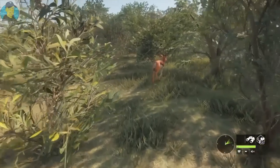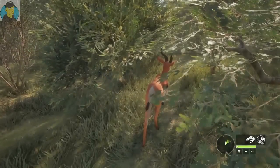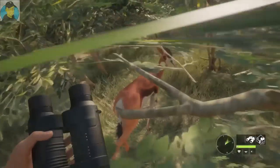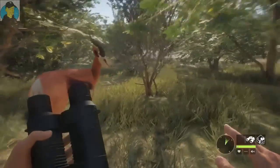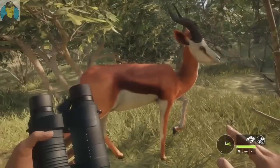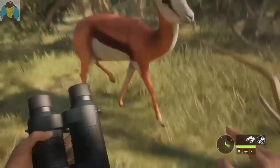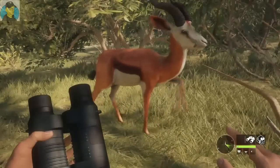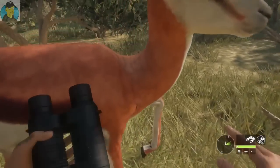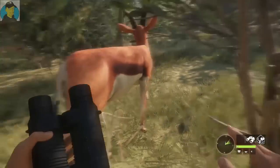Hey, welcome back gamers, Hunter Gaming here. We are back on The Hunter: Call of the Wild on the African map. Look at this little guy — how you doing, little springbok? I have to go to the other map and finish up some missions. Oh, you're stuck — he's stuck on this tree. Let me see if I can push it out. There you go, now you're free.